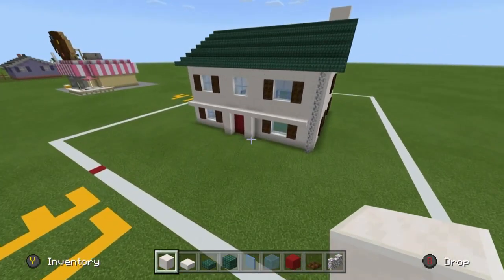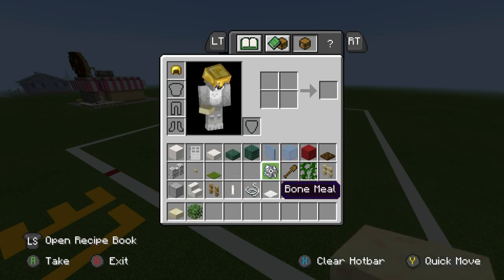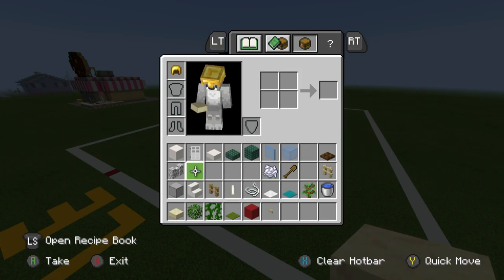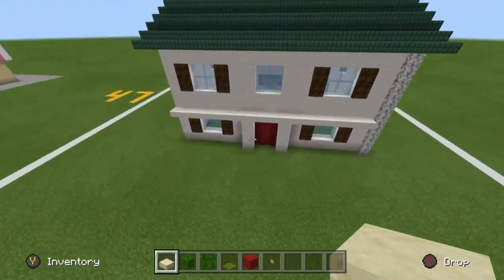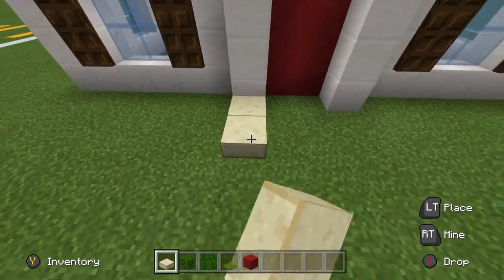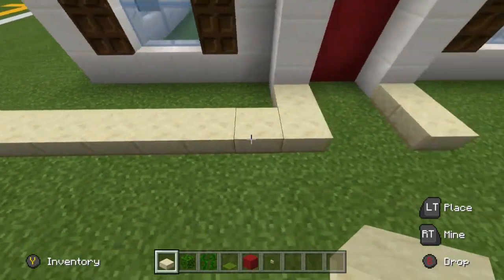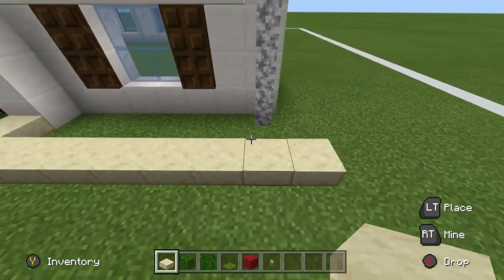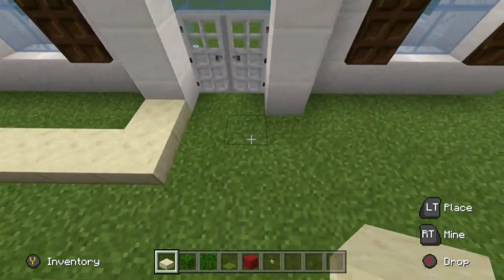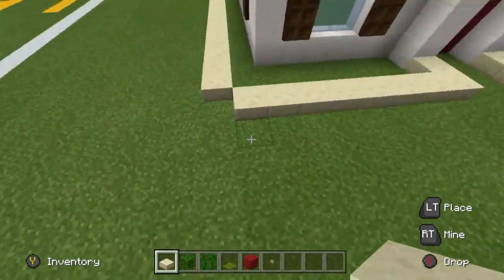To decorate the house, we need cut sandstone slabs, oak leaves, vines, green carpet, a little bit of red concrete, and a birch button. Beginning on the left and right side of the entrance, place a row of 2 cut sandstone slabs extending outwards. The cut sandstone slabs extend around the house — on the front and back of the house leave a gap of 2, but on the sides leave a gap of only 1 — extending all the way around and joining at the opposite point on the back.